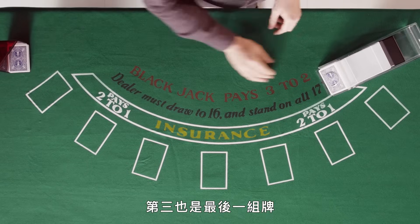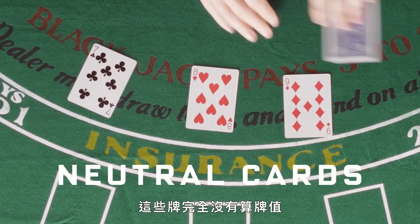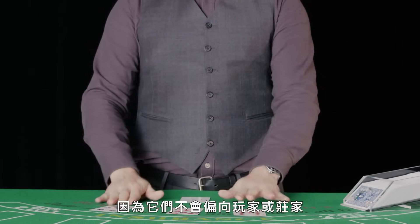The third and final group of cards is the neutral cards: 7, 8, and 9. These cards don't have a count value at all because they don't favor the house or the player.